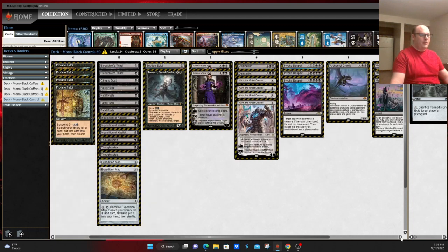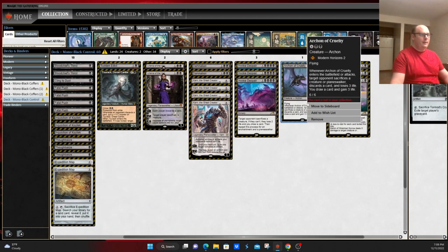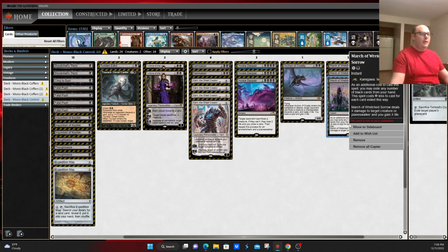Beyond that, you do get to run a number of high-value powerful things, most notably Archon of Cruelty in this version. Another card that's very powerful to help keep you alive is March of Wretched Sorrow, which is similar to the other pitch spells you've seen. As an additional cost, you may exile any number of black cards to cost two less, and it deals X damage to target creature or planeswalker while you gain X life.